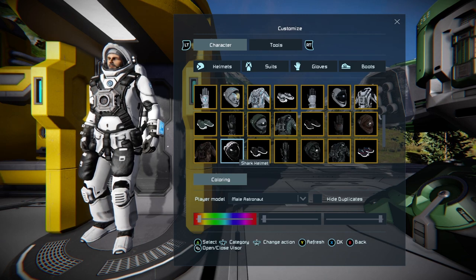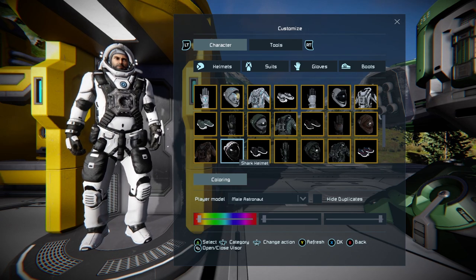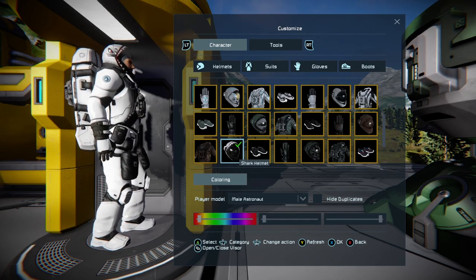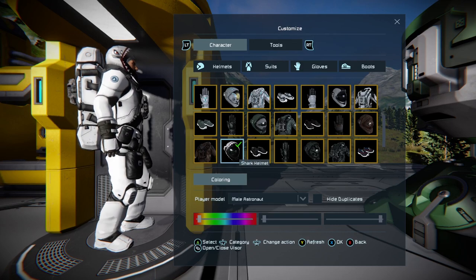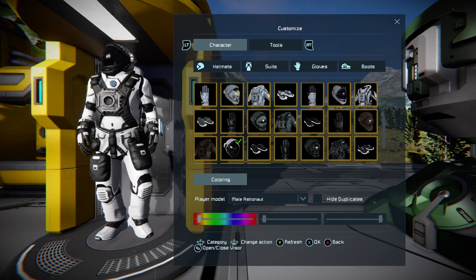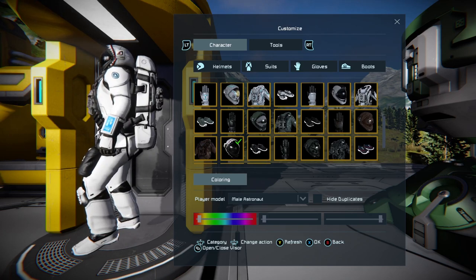For now we're going to talk about what you get in this pack. Starting in the character customizer — if you look, you get a shark helmet with teeth on the side.